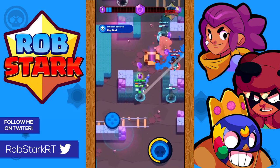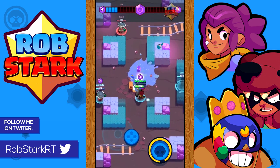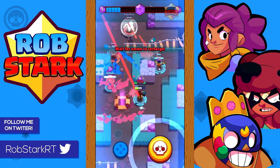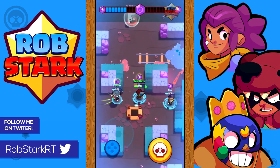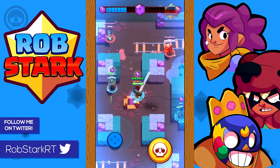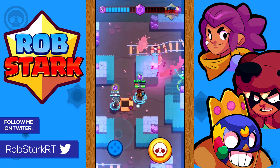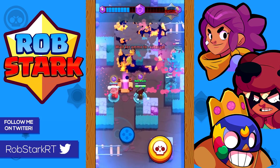Brock is a long-range brawler with one of the longest ranges in the game. He has the ability to deal lots of damage with his rockets, especially with his super. His super can do a ton of damage in an area and really deny certain parts of the map or objectives, or hit multiple enemies at once. His rockets also deal a very small amount of splash damage — a little over a tile — but it's often hard to take advantage of that on purpose.